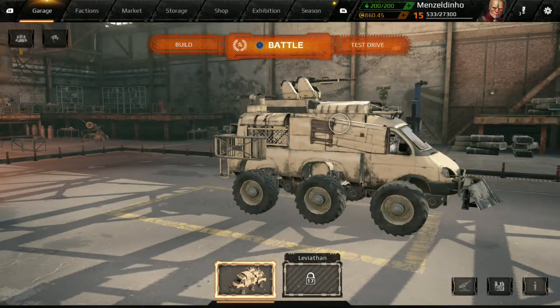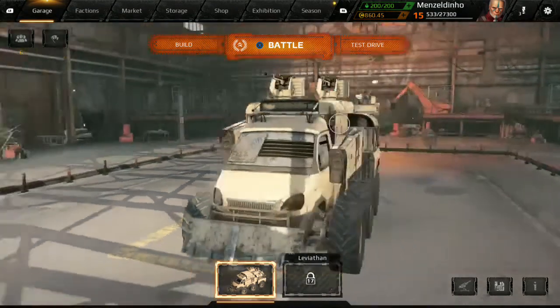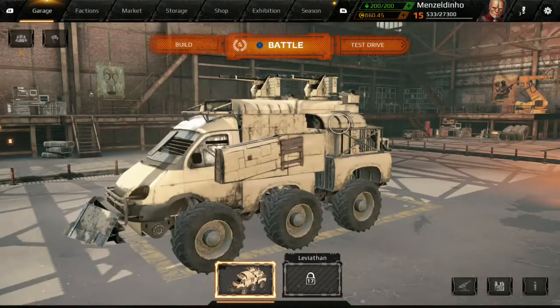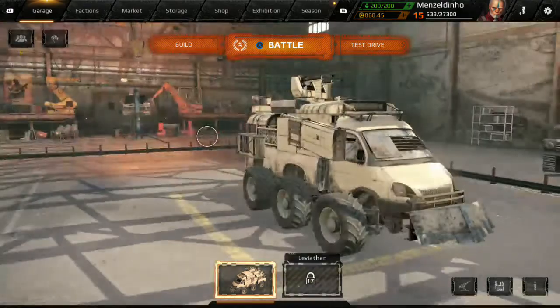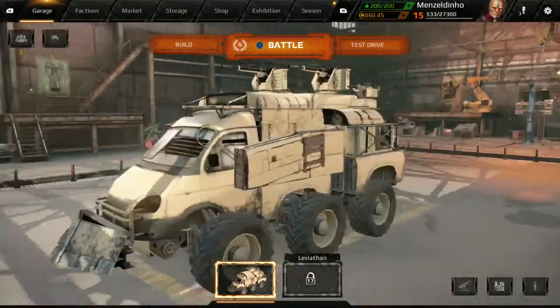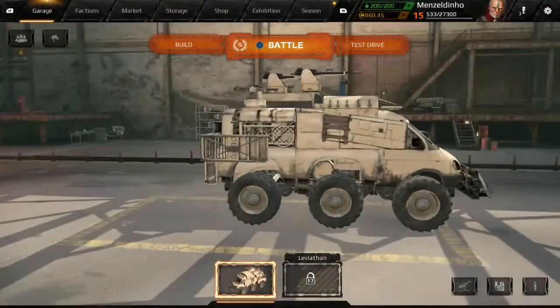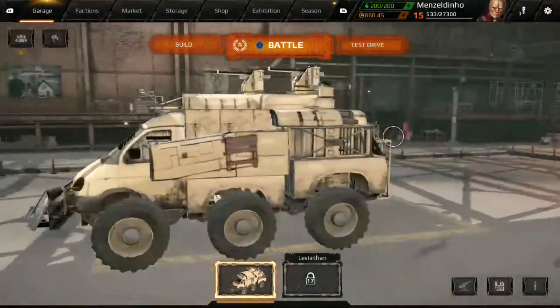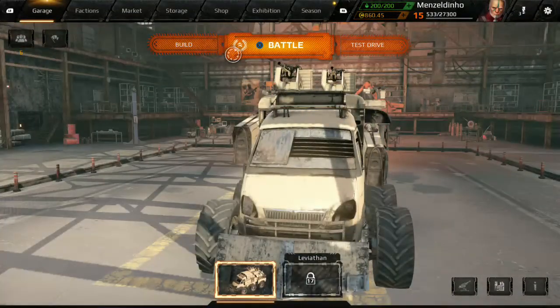If you're looking to get into the game there are a lot of menus and whatnot. This is what you'll see after you've done the tutorial at the beginning of the game, but it doesn't really teach you much after that. So I'm just going to go through the menus today — this is a basic introductory tutorial. As you can see my vehicle is here in the garage. You've got build, battle or test drive.